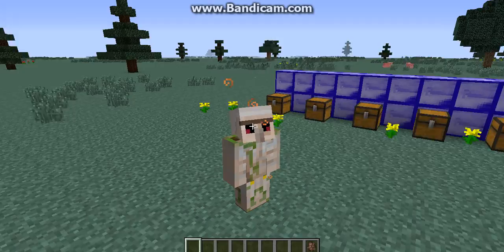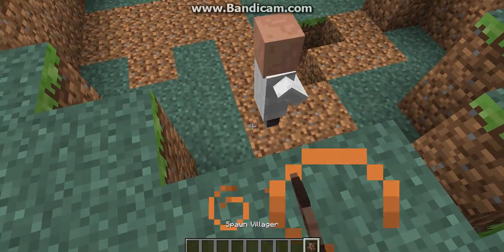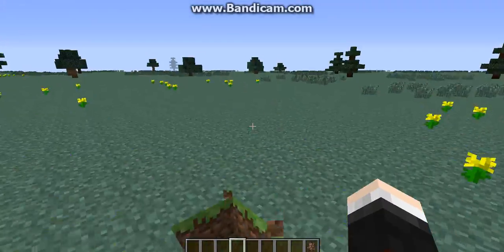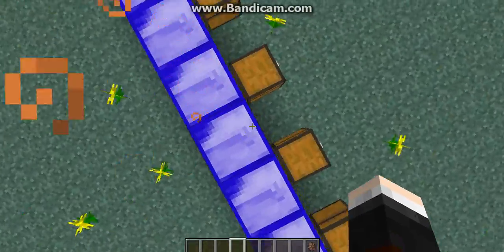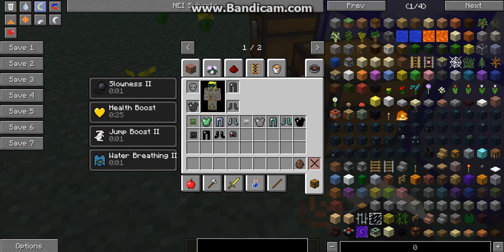Summoning in a village here — you can see I'm pretty slow but I can jump high, and I have water breathing and health boost. You can jump really high — this is a new block. I think you can jump two blocks with this armor.